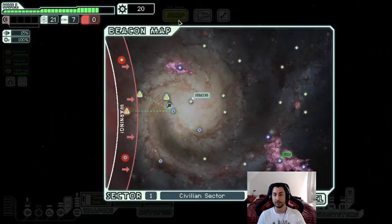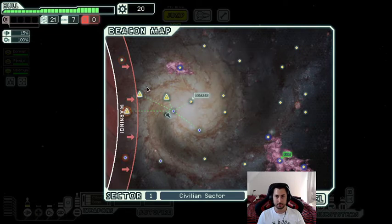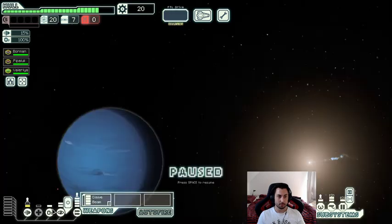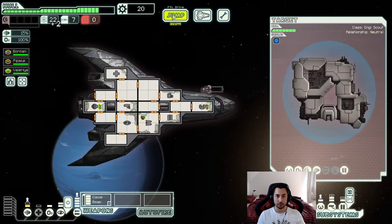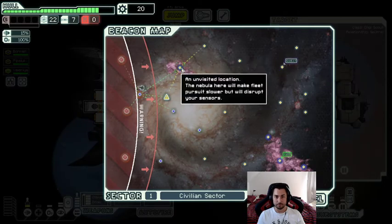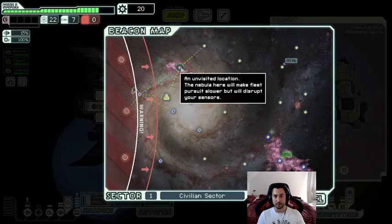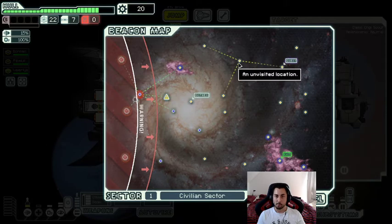If they hit your weapons, that can be run-ending. This game is so RNG dependent. We definitely want to get some more scrap. If we get our first shield bubble up then we're in very good shape. I might go here just because it gives us the opportunity to take this nebula. The only downside is we don't know what these two jumps are, and if they're asteroid fields we won't take them.